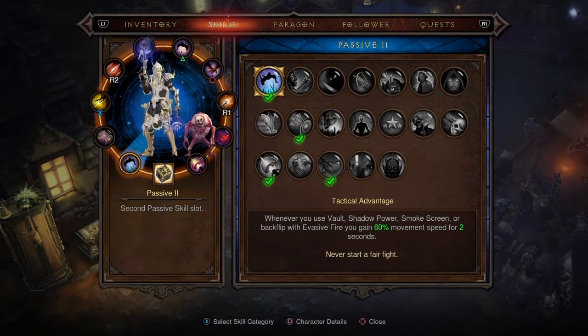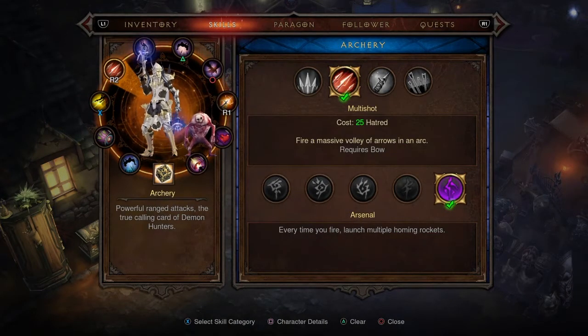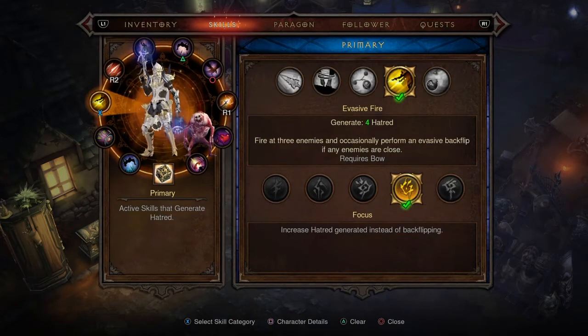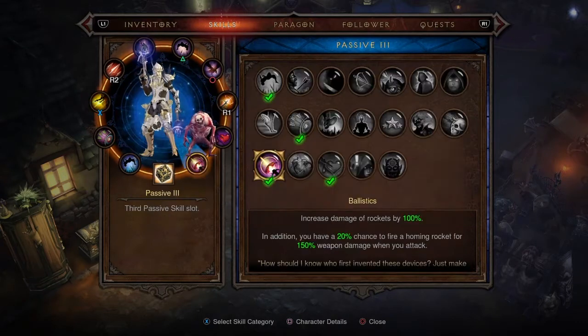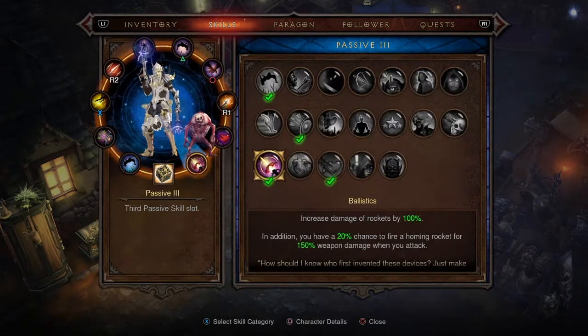The second passive is Tactical Advantage: whenever you use Vault, Shadow Power, Smokescreen, or the backflip from Evasive Fire, you gain six percent movement speed for two seconds. Third is Ballistics, which increases the damage of rockets by one hundred percent. In addition, you have a twenty percent chance to fire homing rockets for one hundred and fifty percent weapon damage when you attack — brilliant combined with Multi-shot, Archery, and Evasive Fire.